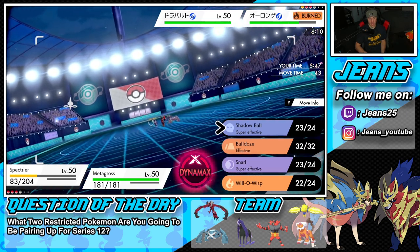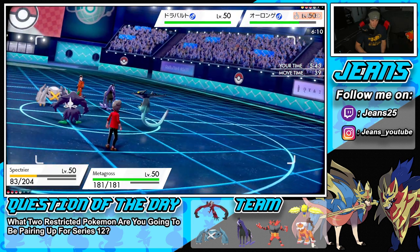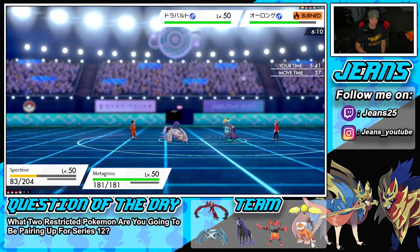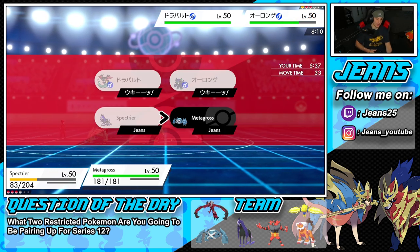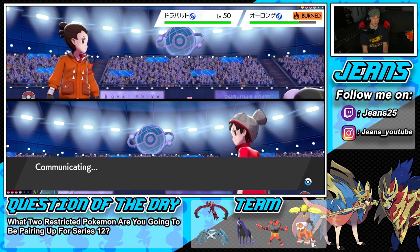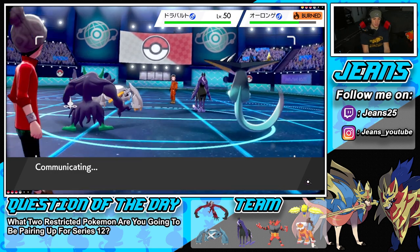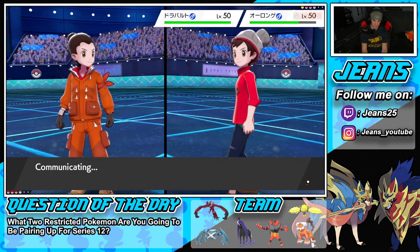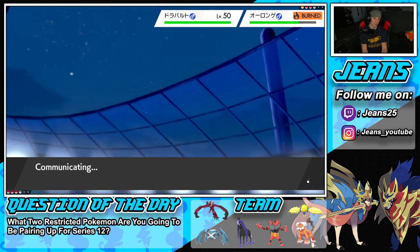Dragapult is kind of scary. I could just go Shadow Ball, or I could burn it — which is exactly what I'm gonna do. I'm protecting Metagross. I can Dynamax next turn, or save my Dynamax. Either way I have Sucker Punch on Yveltal. I think Dragapult outspeed Spectrier, so I'm wondering if this can proc my policy somehow.